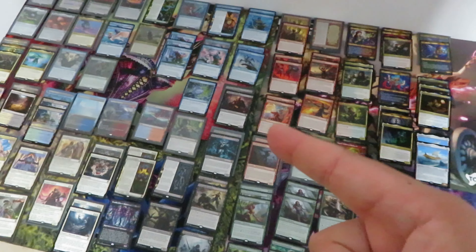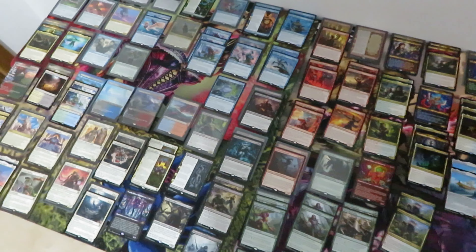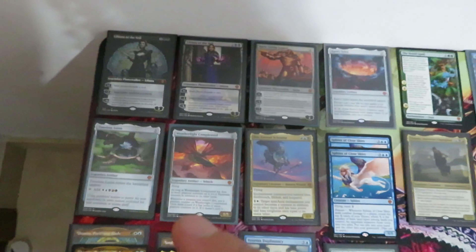This is the outcome of 3 Draft Booster Boxes of Dominaria United. Let's have a look at the pulls, starting as always from the Mythics and the Planeswalkers.